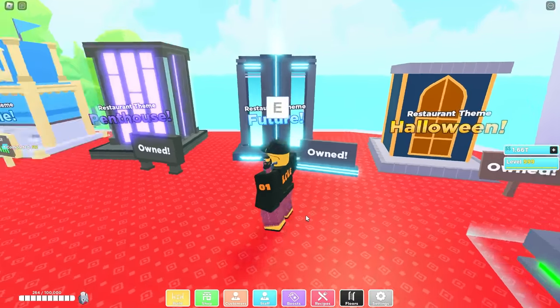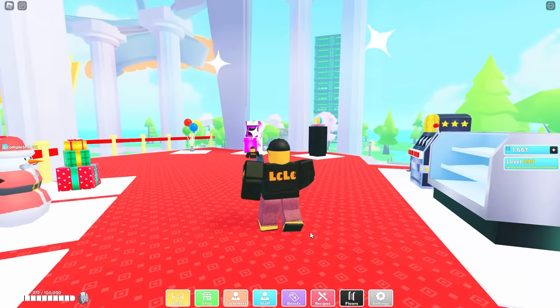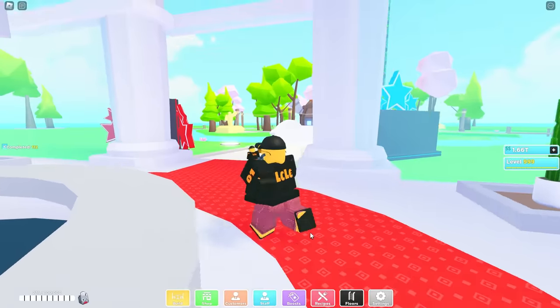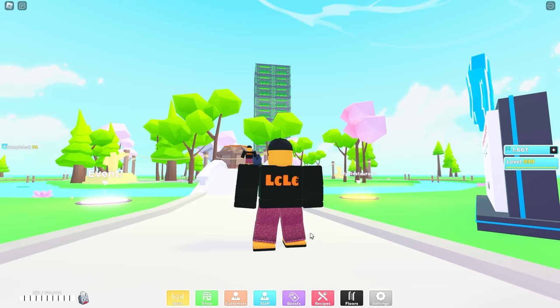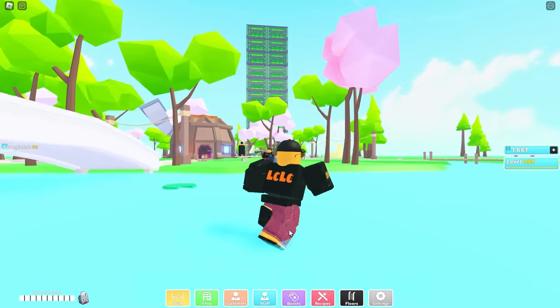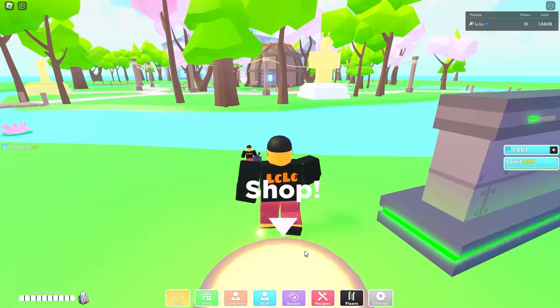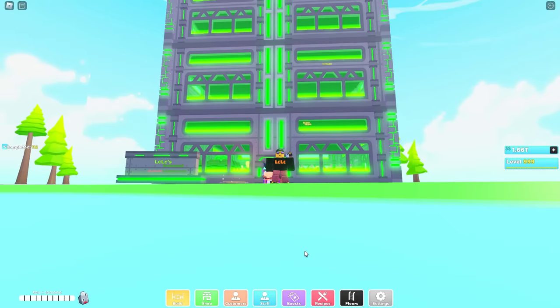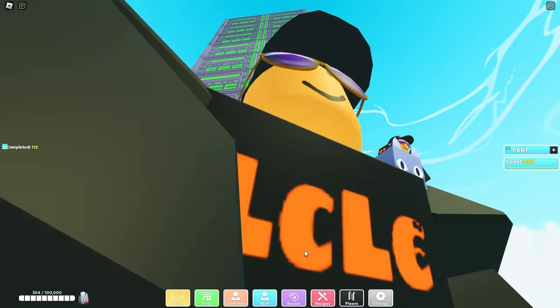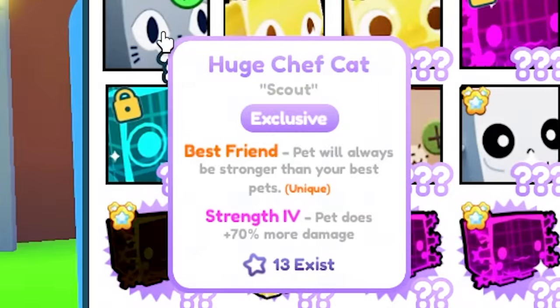This one doesn't appear to have a boost. Check it out — you can see it in the distance. Let's go check it out. I've been rocking the Halloween theme since Halloween and this just looks sick. All right, let's get back to the restaurant — I can just teleport back. Here it is. It looks so big because it is — it is 10 floors, completely maxed out. This is the most number of floors you can get and you're going to need all 10 to do this as fast as possible.